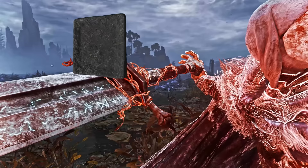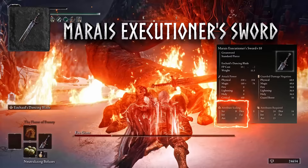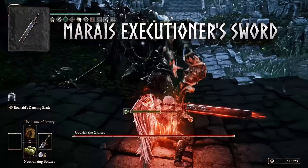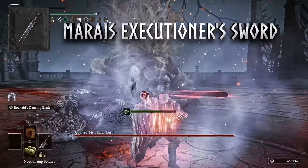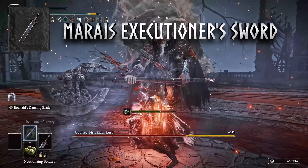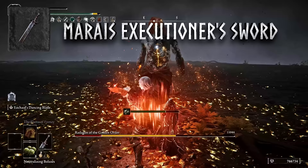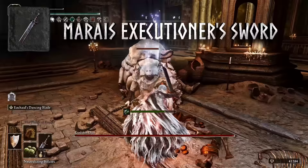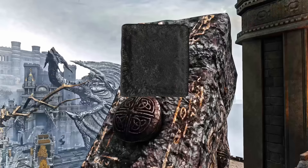The stats are set perfectly to take advantage of the Marais Executioner Sword, one of my favorite weapons in the game. When upgraded, it scales well with Arcane and extremely well with strength. The skill, Eochaid's Dancing Blade, hits an enemy 12 times in a single use, making it awesome for one-shots. You can pick it up as a reward from defeating Elmer of the Briarwood in the Shaded Castle, accessible as early as the Altus Plateau. A traditional dex-arcane bleed build lacked the strength to take advantage of this weapon — and the strongest weapon in the game scales even better with strength-arcane, meaning this stat distribution unlocks the two most powerful weapons.